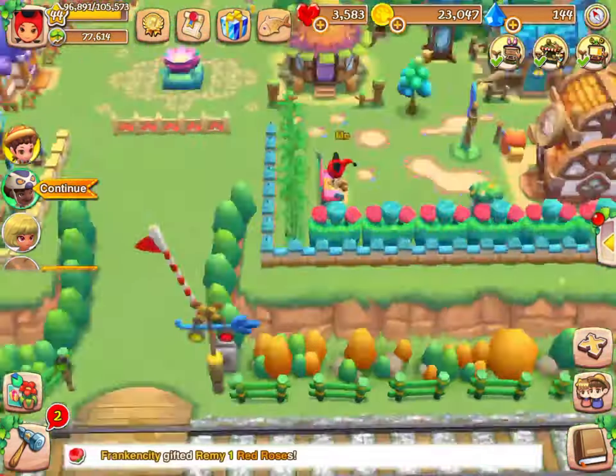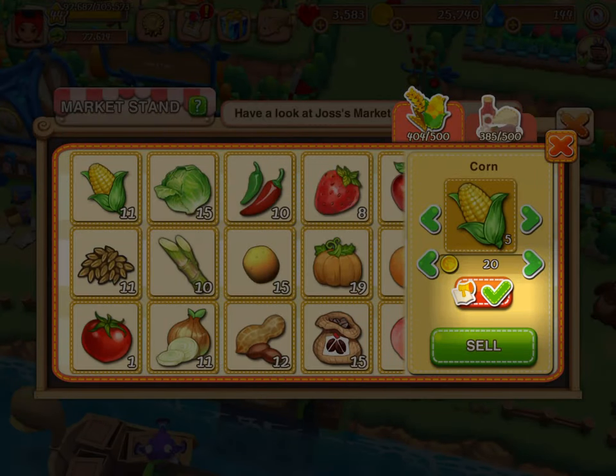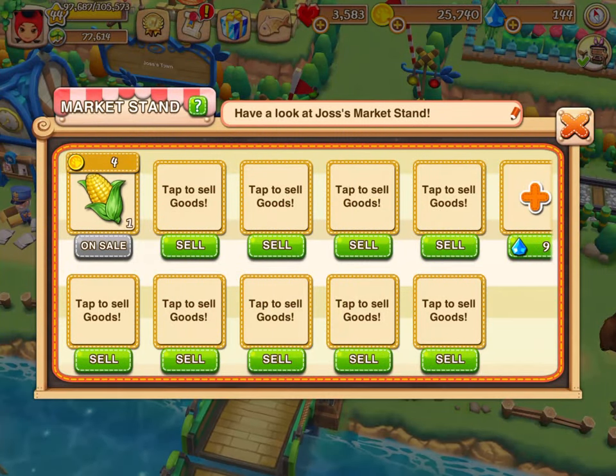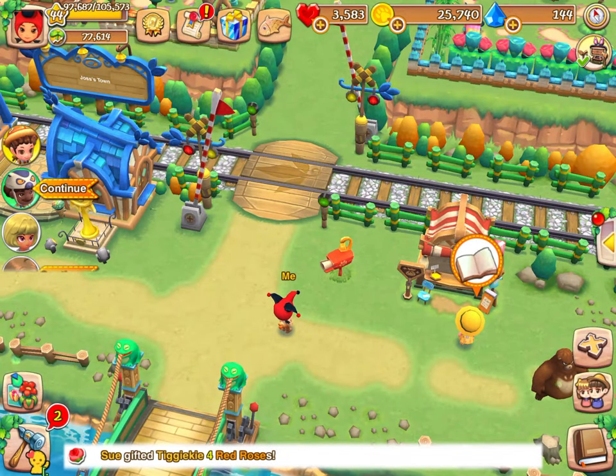You can directly sell your goods in the market stand where anyone can purchase them. Don't forget to advertise in the newspaper so people can see your goods there instead of having to visit your town. It's free to advertise every 5 minutes, or pay diamonds to skip the wait.